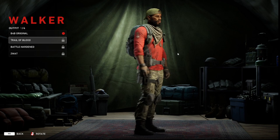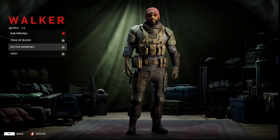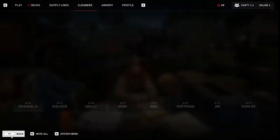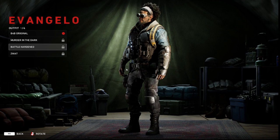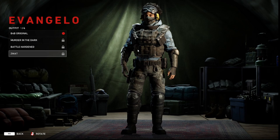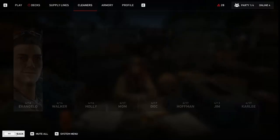Moving on to Walker — Trail of Blood is kind of a red shirt with camo pants, pretty basic. This next one is a little cooler, gives him some armor and he looks ready for a war zone. Then you have Swat — spelled with a Z — definitely pretty cool looking. Going back to Evangelo's outfits: Murder in the Dark is pretty basic, just a red jacket. Battle Hardened is armored up with some funky goggles. Swat has a mask piece which is super cool — kind of wish the eyepiece was down over his eyes though.